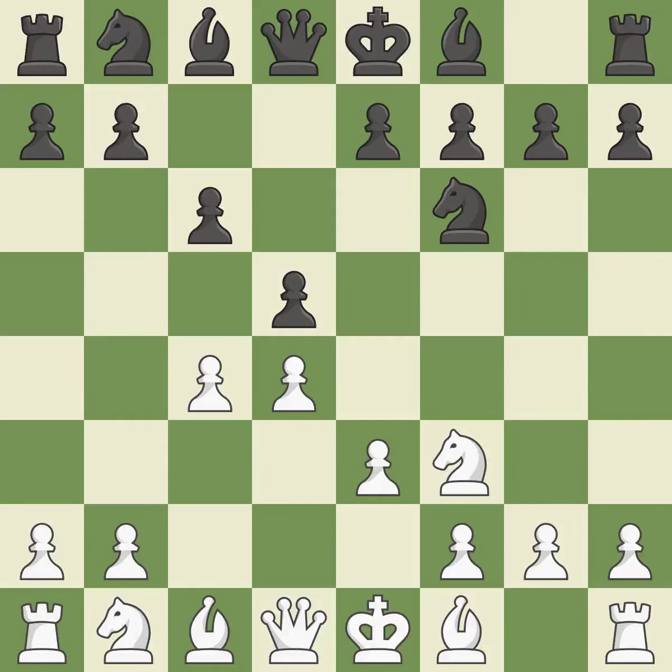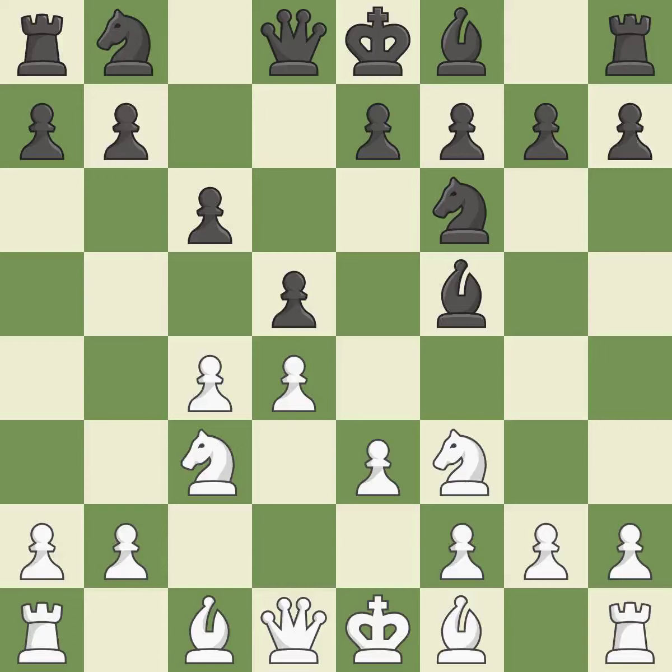e3 supports the d4 pawn and allows the light-squared bishop and queen to develop. Bf5 develops the bishop to an active diagonal where it controls the center and queenside squares. The pawn on d5 is attacked, the knight advances toward the center, and the e4 square is under Nc3's control.